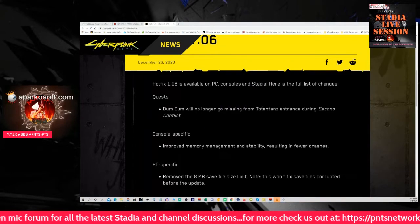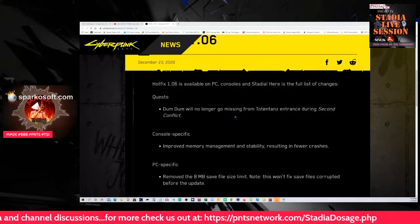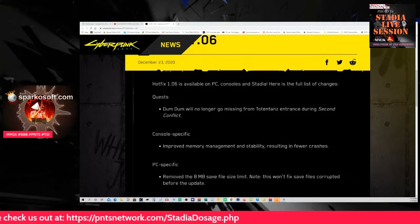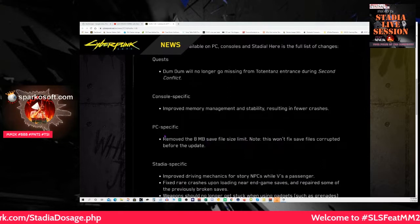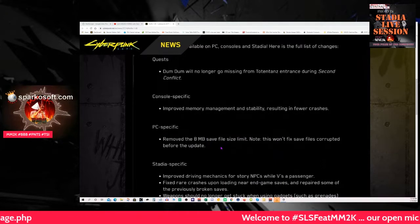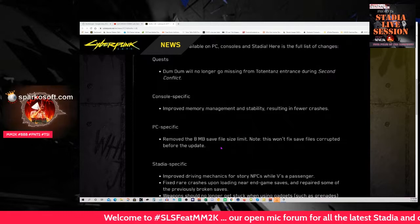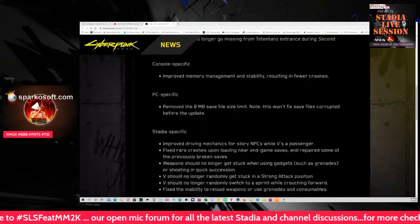Quest fix: 'Dumb Dumb' will no longer go missing from Totinte's entrance during second conflict. Console specific: improved memory management and stability resulting in fewer crashes. PC specific: removed the eight megabyte save file size limit — note this won't fix save files corrupted before the update date.